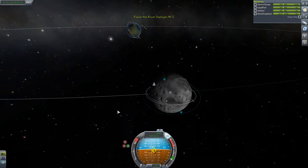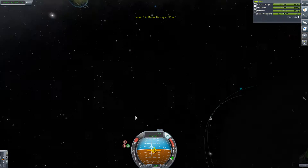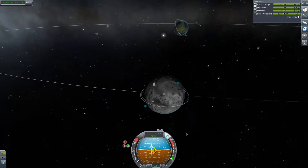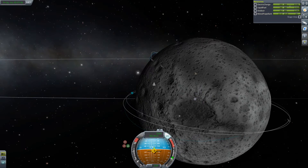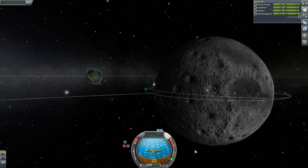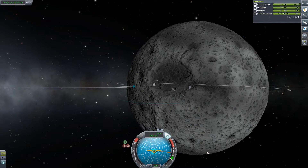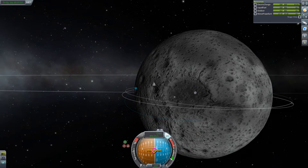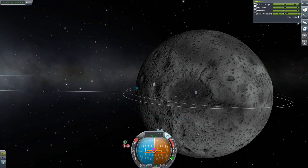Engines are now active and we're going to use them to bring this in a little bit more - gently throttling up. This should be creeping in - yes it is! Let's bring it up a bit more, don't want to do it too harshly. I'm going to aim for that crater. I'll try anti-normal to twist the orbit slightly and see if I can get a better approach.